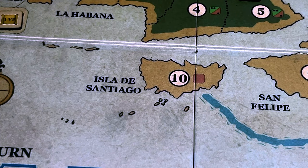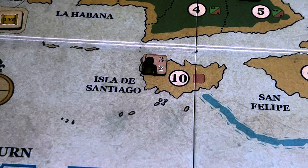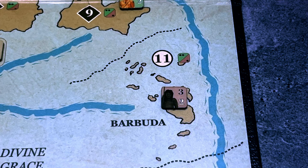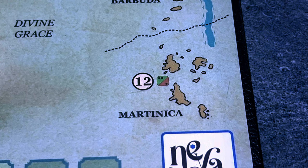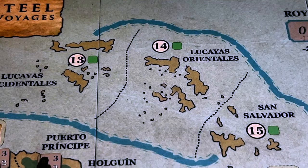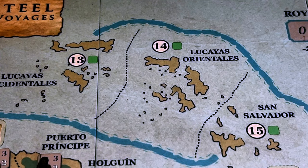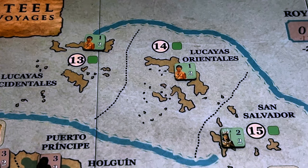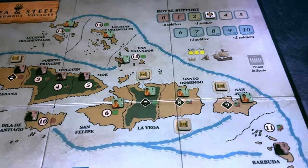Area 10, Jamaica — Isla de Santiago in the game — requires one Carib unit: a Tama. Barbuda gets an odd roll — another Tama. Martinica also an odd result — another Tama. For the three remaining spaces, Western Lucayas, Eastern Lucayas, and San Salvador, we draw one Taino counter each: Naborias in Western and Eastern Lucayas, and the Cacique unit in San Salvador. We've now placed all the native units on the board.